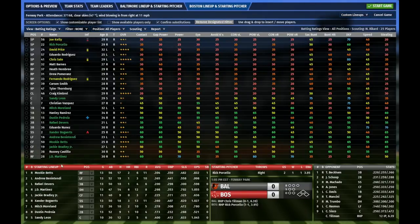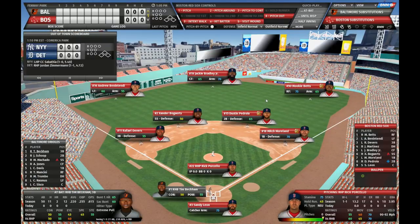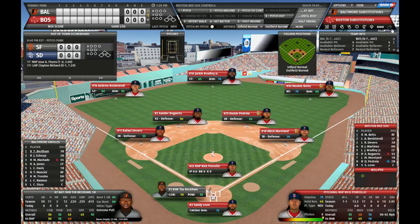My lineup is set and I'm happy with it — Rick Porcello is my starting pitcher. So let's jump into the game. As you can see, we have totally redesigned the screen and it has a brand new layout. It has new widgets, a new color theme, and overall a more modern look. By default we have the out-of-town scoreboard, the different lineups, and the hitter and pitcher widgets. I can also display the team info, the pitch info, the fielder positions, and the weather and ballpark info widget.